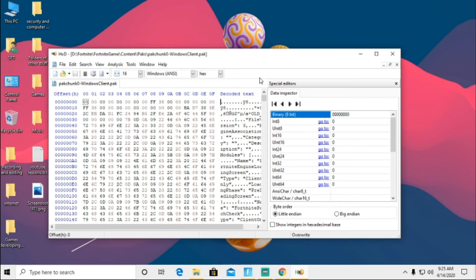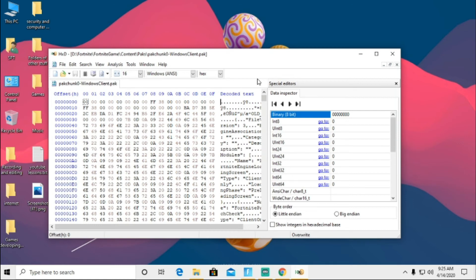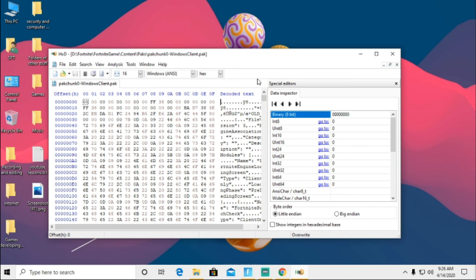What you need to do is find another skin that you have with the same value amount and replace it with the Wiretap skin. After that, when you go to Fortnite, you will have the Wiretap skin in place of the other skin you chose to replace. That's it from me.